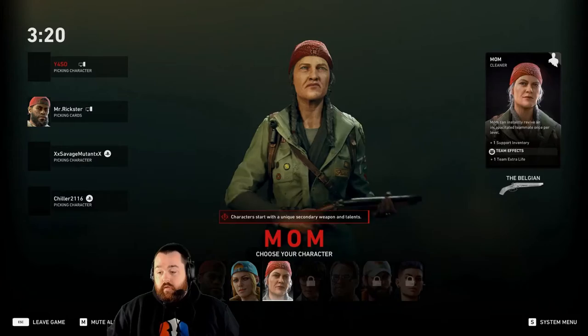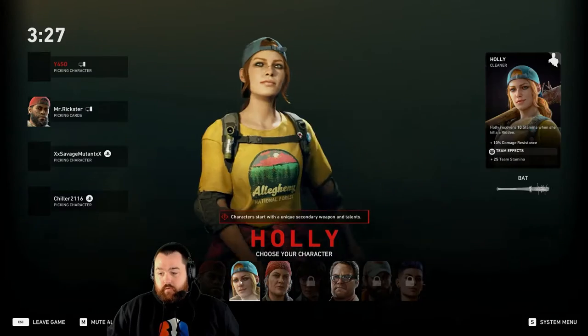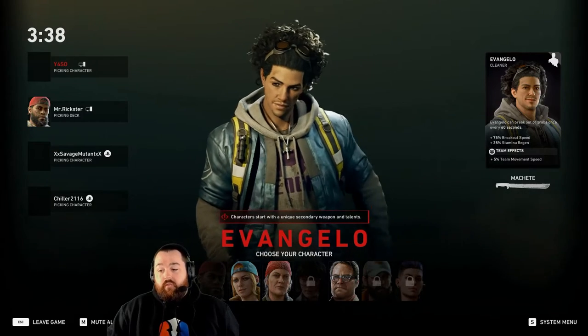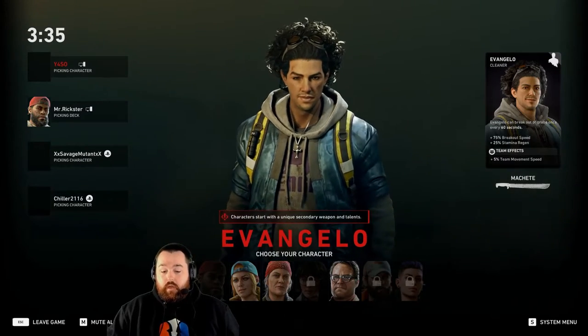Next up, I want to break down some of the differences you're going to see in the open beta compared to Left 4 Dead players from the past. Back in the day, there were different playable characters in Left 4 Dead, but it didn't affect the way the game played for you. Nowadays, there are different cleaners that will have different stats that affect the way you play. In the open beta, there are five cleaners available: Mom, Walker, Hoffman, Holly, and Evangelo — all with different stats that affect how you want to play in the different spaces.